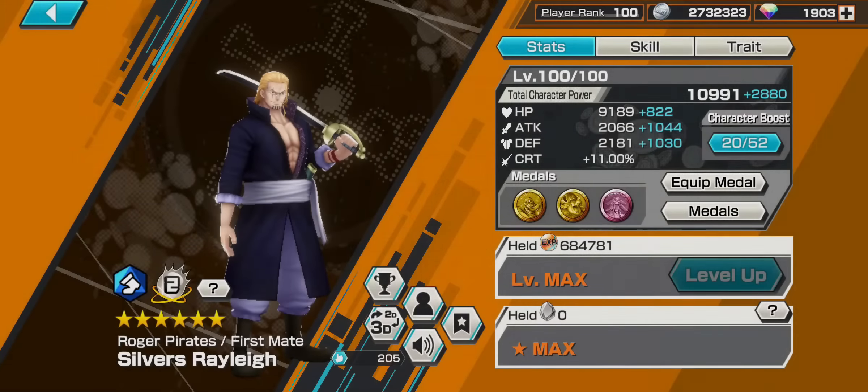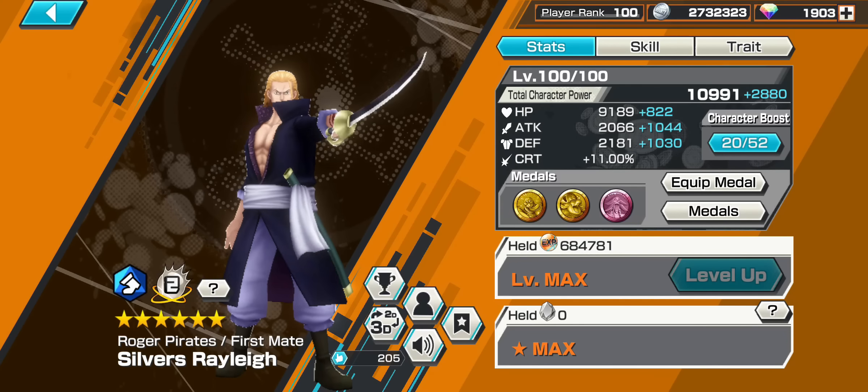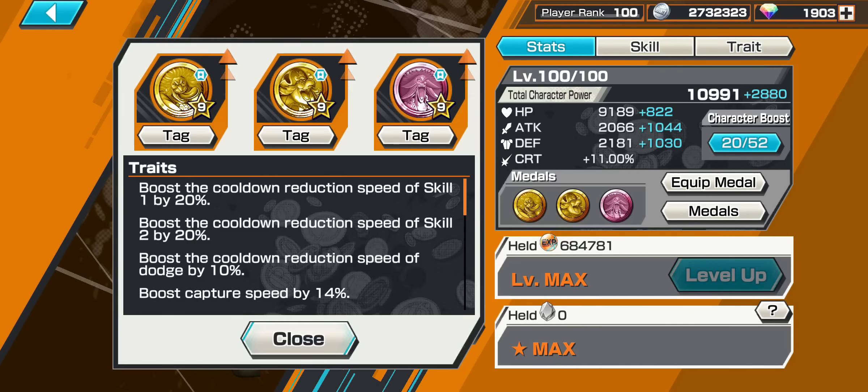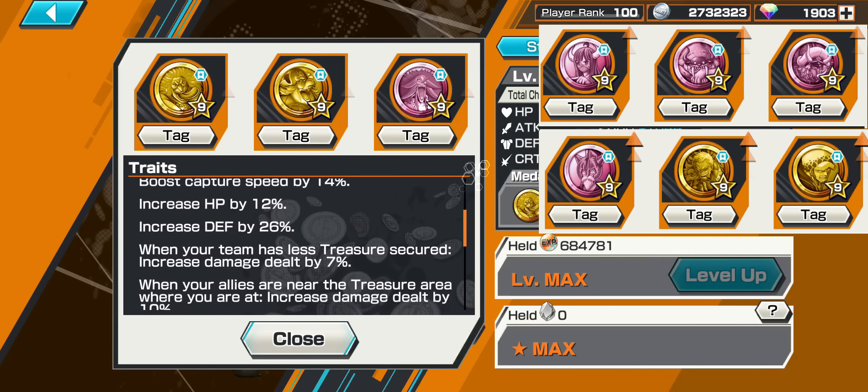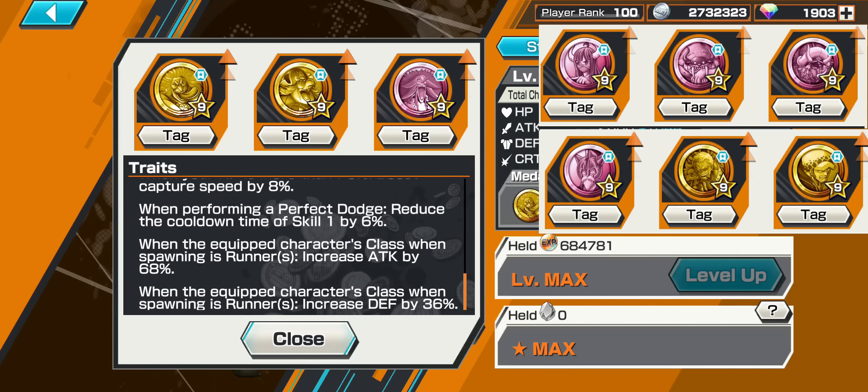Let's start with an official gameplay for this baby — Silver's Rayleigh level 100. Let's go with these medals, and leave another set that could be quite good: the Sasaki and all of these for reduction of skill 1.